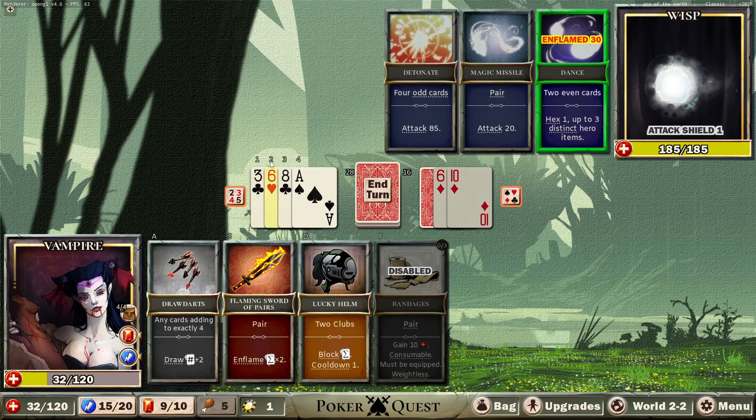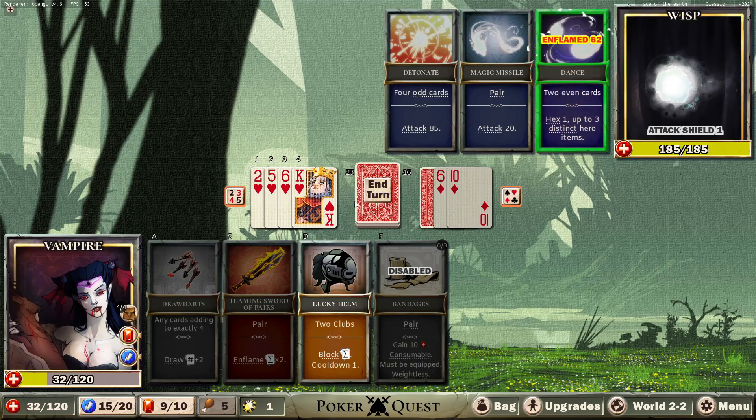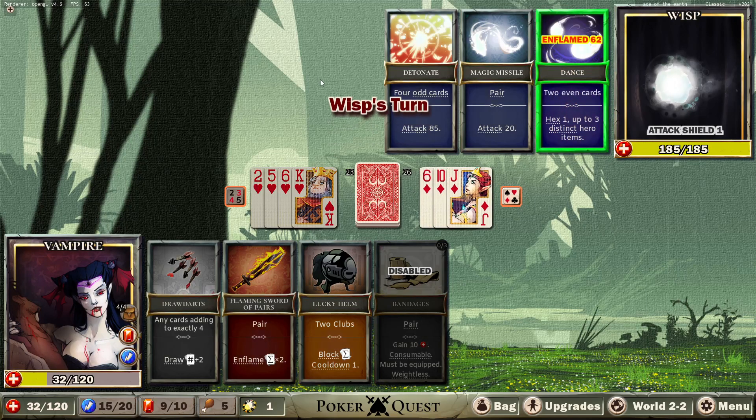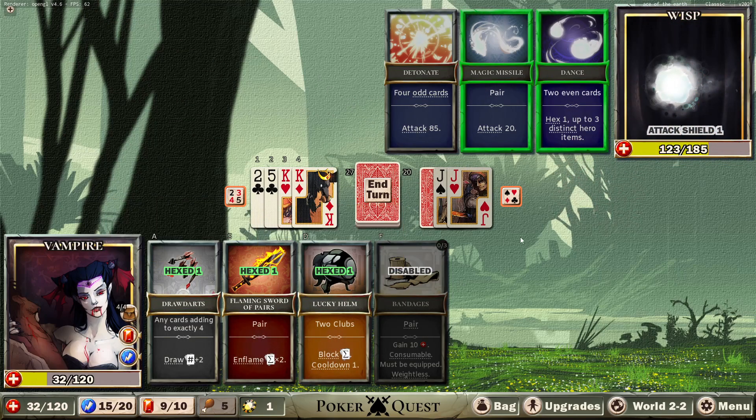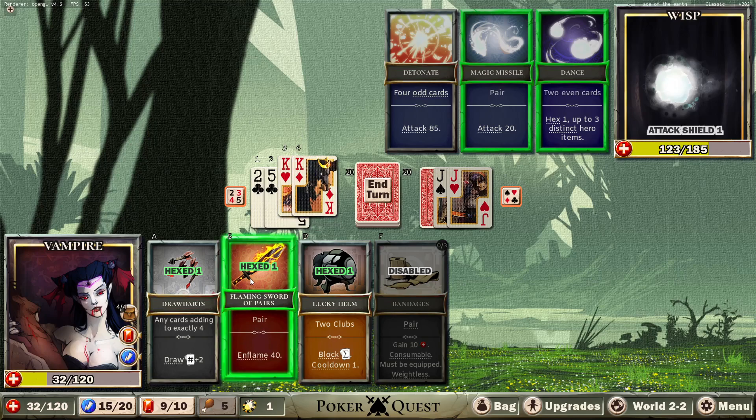Now he has two even cards — he's probably not going to get a pear. I have this. There we go — and now I have a pear. Isn't that just lovely? There we go, nice. So now he Hexed my items and he has the pear, so now would be a good time. When used, Hexed items will give cards from the owner's hand to their opponent. I think this is fine.